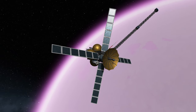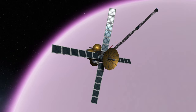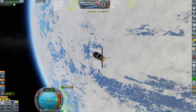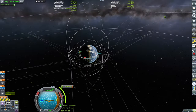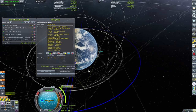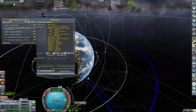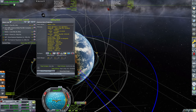We are finally going to Eve, guys. We are finally going to be getting all the sweet science that we can get from Eve Low and Eve High to be able to advance our scientific knowledge and research. A couple of episodes ago, we launched our interplanetary probes — I'll post a link in the top right corner. This craft needed to stay in Kerbin's orbit until a suitable transfer window presented itself, as shown by the Kerbal alarm clock. So right now, we are implementing that transfer to get our probe safely to Eve.